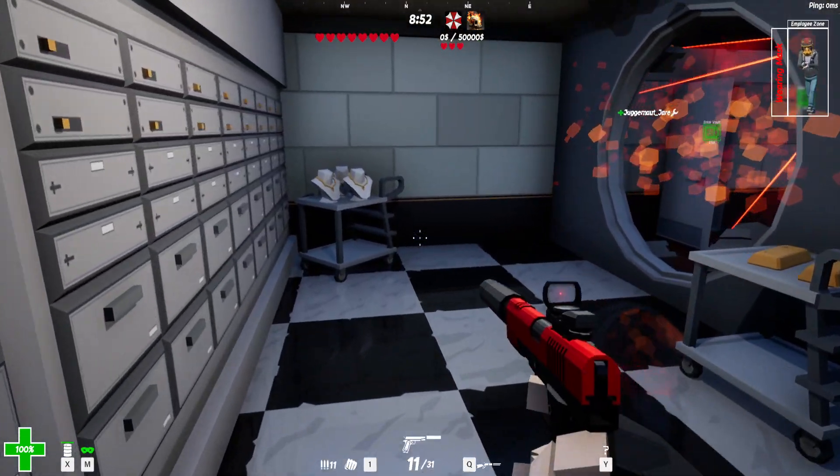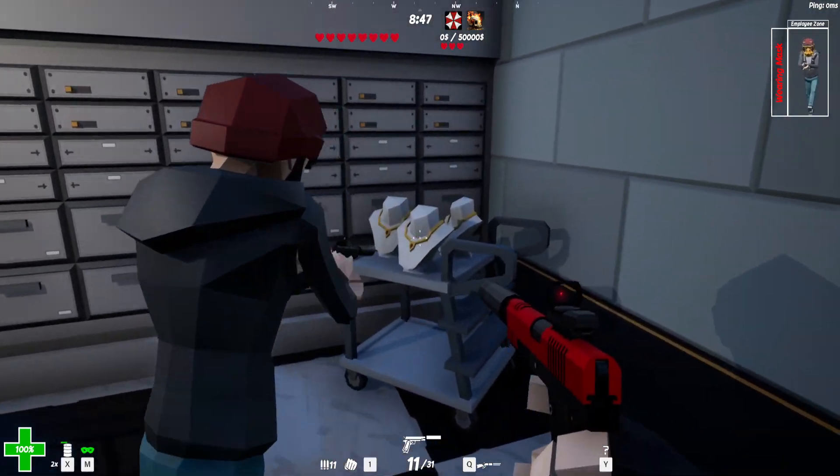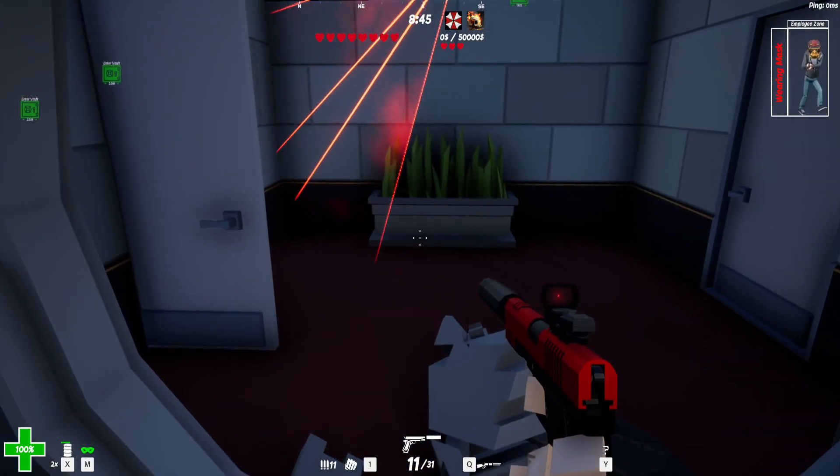The gas mask will help you get through the fire. And as you can see, just as easily you can start stealing stuff just like Juggernaut is now.